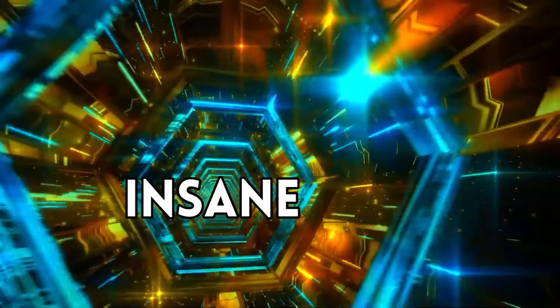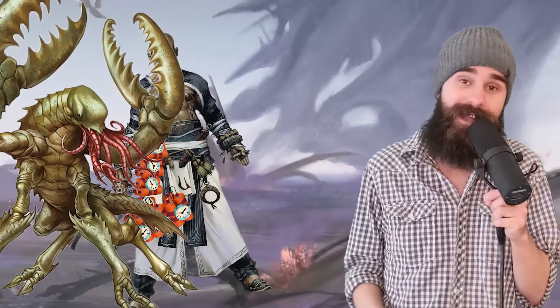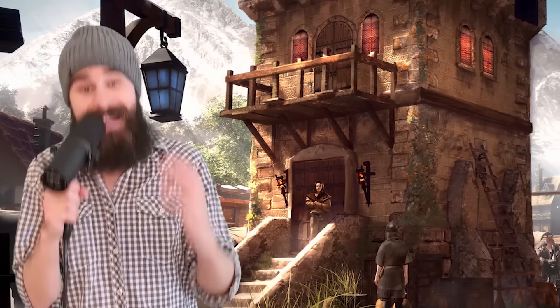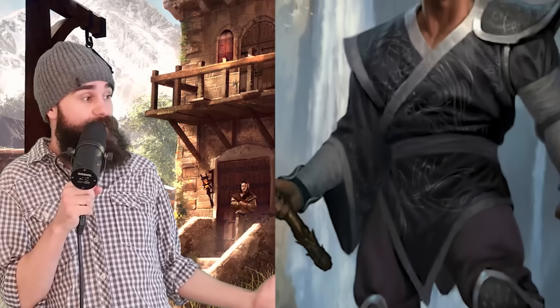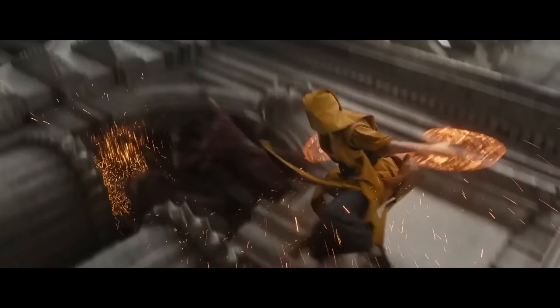That is insane. You are now the tankiest class in the business. You can strap yourself up with explosives, go give the bad guy a bear hug, and walk away after the blast with one hit point. You have 11 ki points at this level, all of which recharge on a short rest. When it comes to damage, you just ain't gonna die.